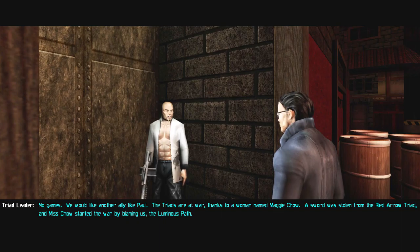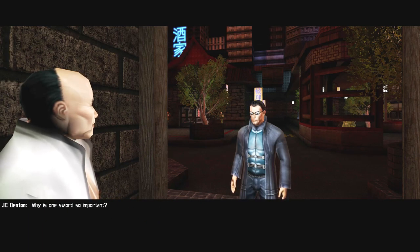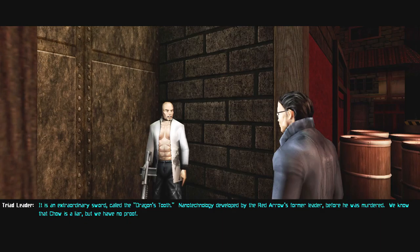"No games. We would like another ally like Paul. The Triads are at war, thanks to a woman named Maggie Chow. A sword was stolen from the Red Arrow Triad, and Miss Chow started the war by blaming us — the Luminous Path." "Why is one sword so important?" "It is an extraordinary sword called the Dragon's Tooth — nanotechnology developed by the Red Arrows for Majestic-12 before he was murdered."